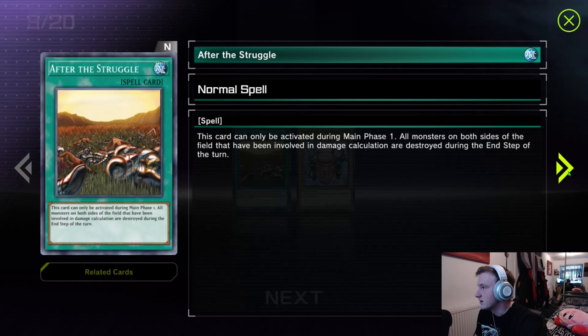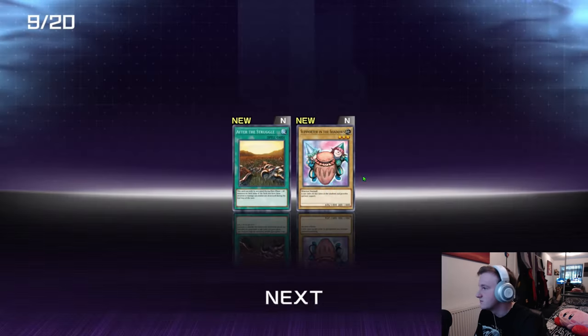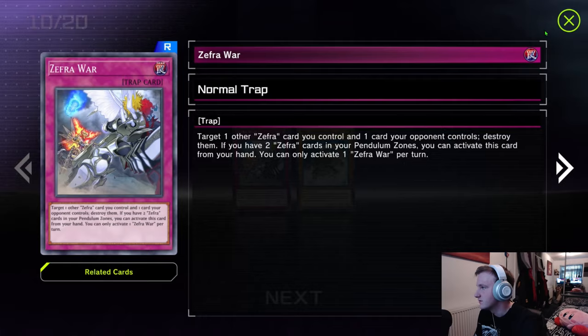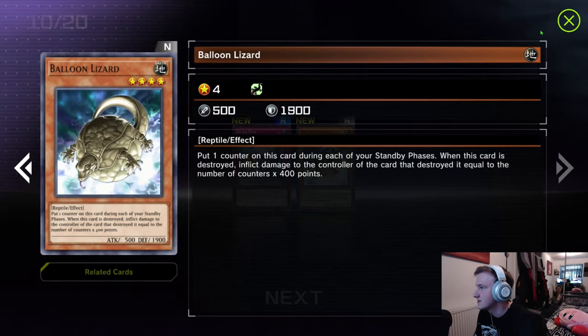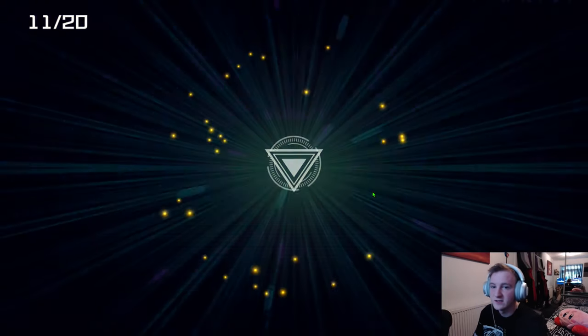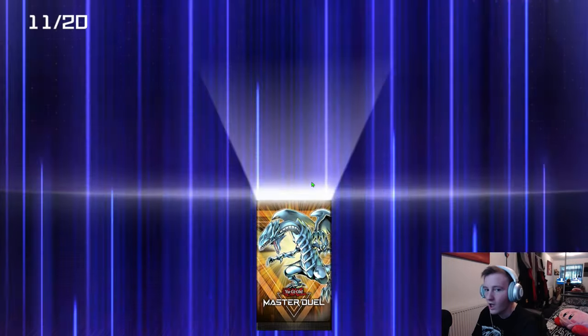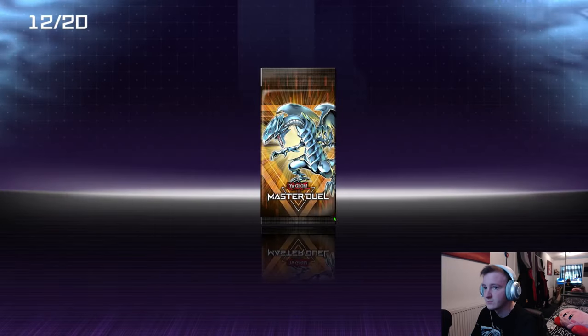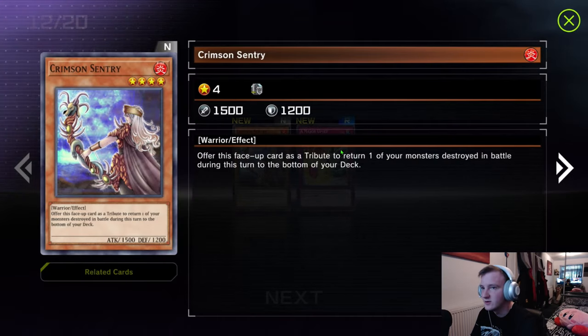It can be activated during main phase one — wow, that's a board clear. All battled monsters kill themselves. We need enough normal summonable monsters to actually play. Balloon Lizard has 1900 defense, so we will be playing him. Pack number 11 — we got a glossy. We're never getting its effect, that's a shame. There are some cards we pulled that are specific we'll have to use. Offer this face-up card as tribute to return one of your monsters destroyed by battle to the bottom of your deck.